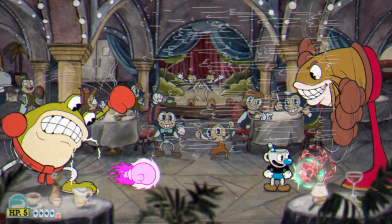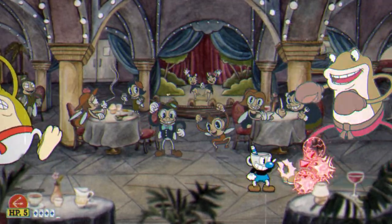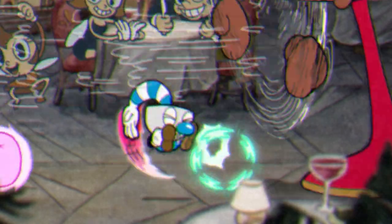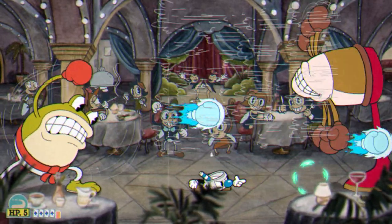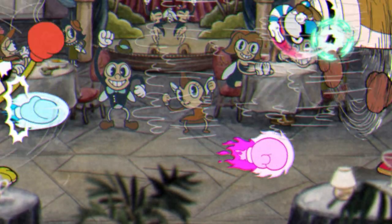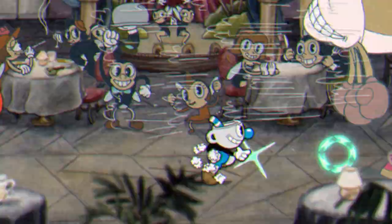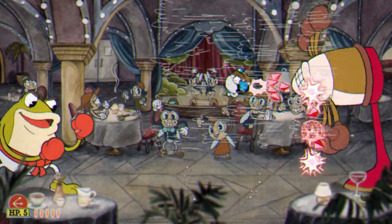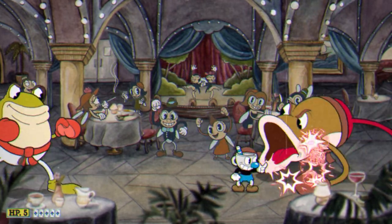Ribby can also do his fist attack from the first phase, but does NOT reverse this time. When he telegraphs his attack, make sure to stay as far to the right as you can. I simply just jump over the bottom fist, duck under the second, and then start moving again after. You need space for when you duck under the middle fist or else you risk being blown into Ribby and taking damage. So just keep using Spread whenever you can and switch to Roundabout whenever you can get close enough for all your spreadshots to hit.